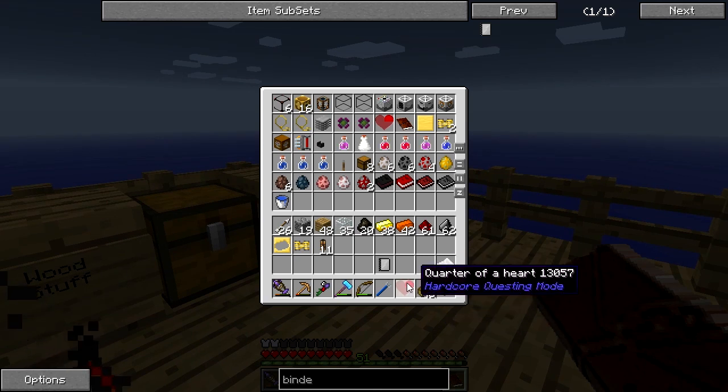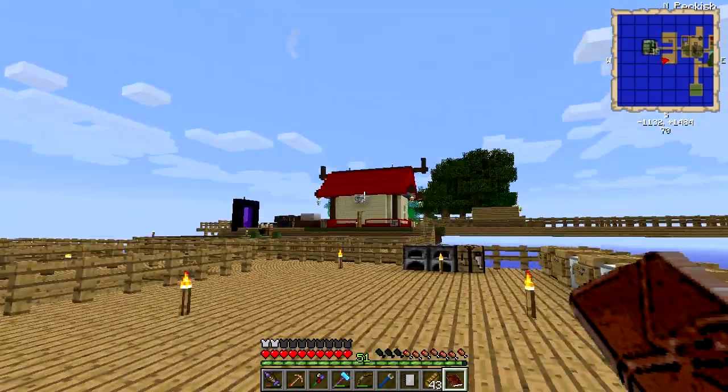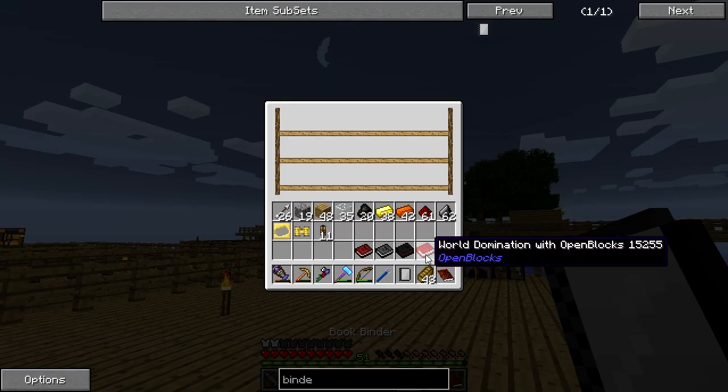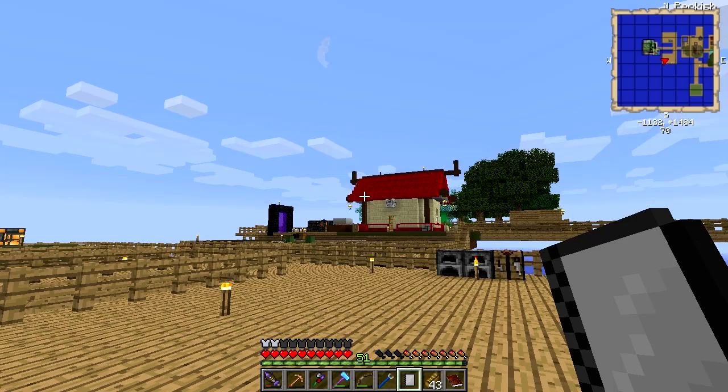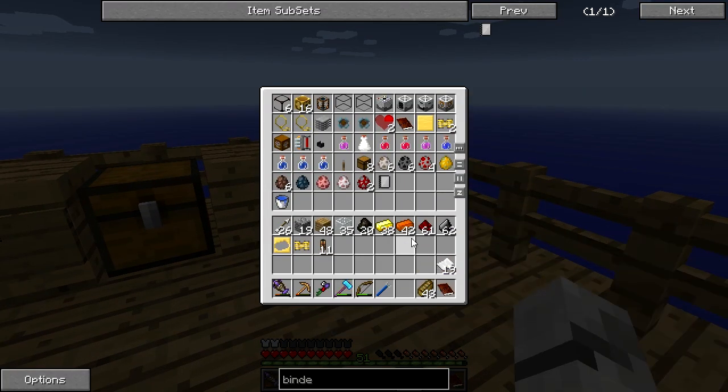Paper — yeah! Now we need some string from the mob drops. Even though most of them come from trees, I can still class those as mob drops. Book binder! So now we can complete this quest, claim the reward, and the heart should be in there. Let's get all our books and bind them up. We've done that one, got that one out of the way.